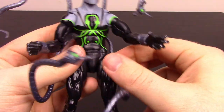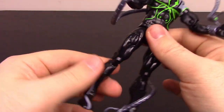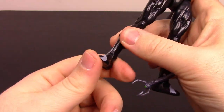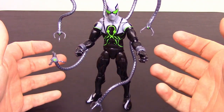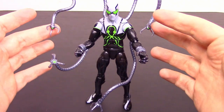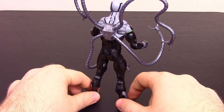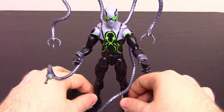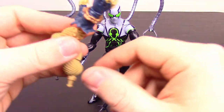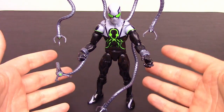He has the same shoulders, double elbow, wrist, ab crunch, waist twist, thighs, and knees. This one also has the shin twist right at the top of his boots and then normal feet. Another cool feature is he has ink shooters instead of web shooters — it fits with an octopus. Besides the cybernetic arms, he doesn't have much in the way of other accessories, but he also comes with the hands for Demogoblin. The black, light gray, and neon green just make this my favorite looking figure — superior Octopus is just super cool.